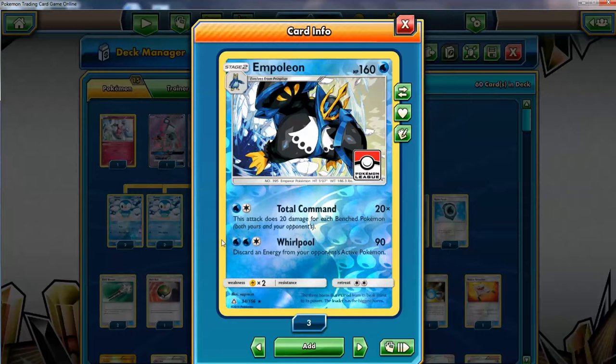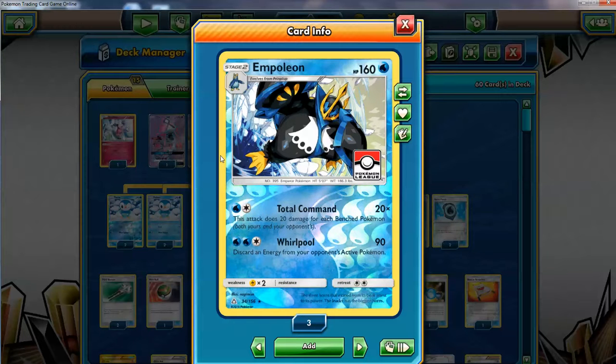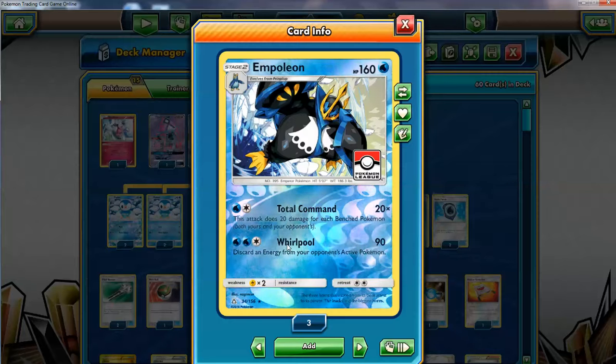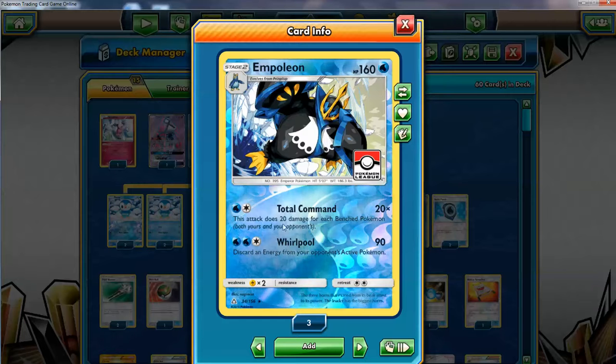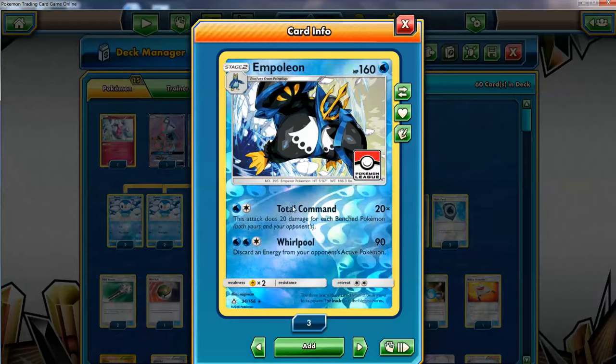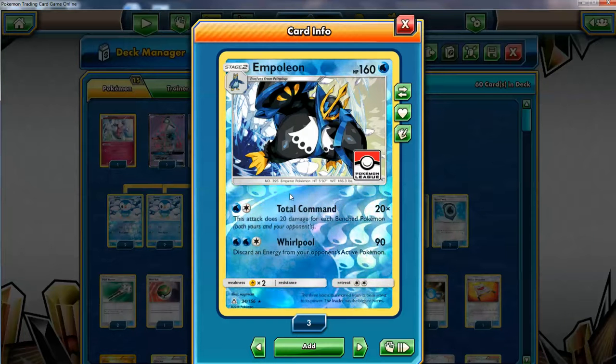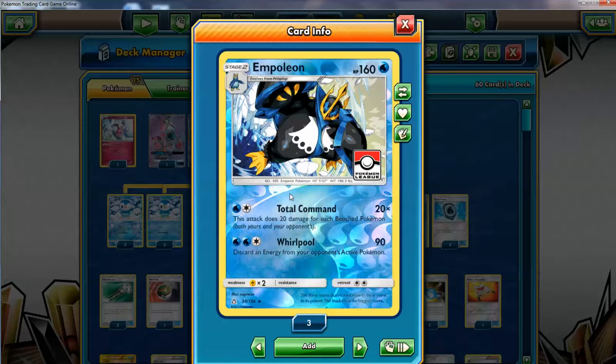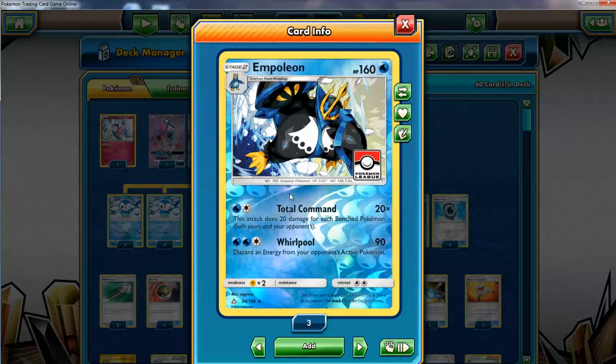The HP is great, the stats are great in general. Two great attacks: Whirlpool does 90 for three and you always discard energy — sometimes you do it to remove an opponent's energy and disrupt them. But very rarely; the focus of this deck is on Total Command. You put two water energies on this card — it's not that slow — and you do 20 times for each bench Pokémon, both yours and your opponents'. If you have a full bench it does 100 for two. But if your opponent also has five Pokémon on the bench, that's 200 damage, and with a Choice Band that's 230 — you can get one-hit knockouts.